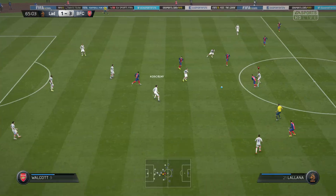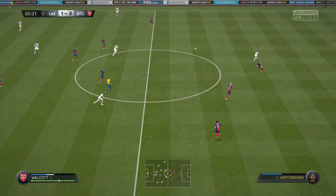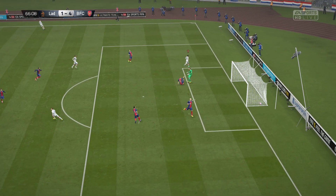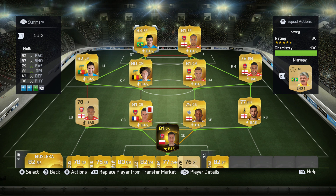I highly advise trying wingers as strikers just to see how it is for you. I know it's a bit of a sweaty way to play but it's effective and it is pretty fun. I really did have a lot of fun using this team. Look at that over-the-top through ball for Hulk - look at the distance he got on the tongue and finishes very nicely past the goalkeeper. The only reason I actually stopped playing was because a player got a red card.